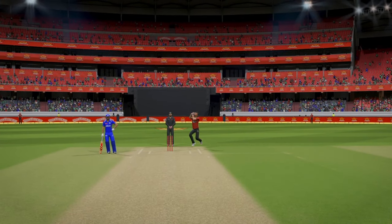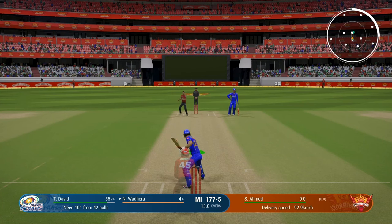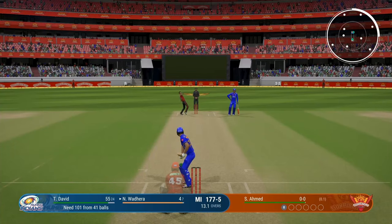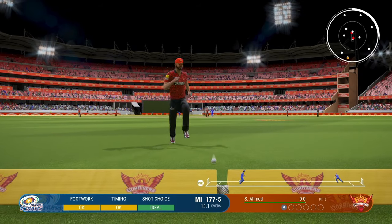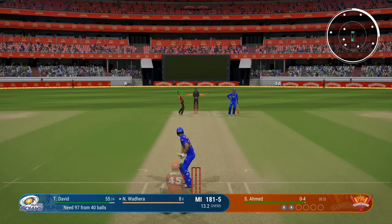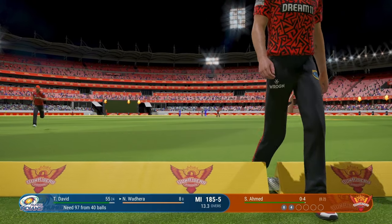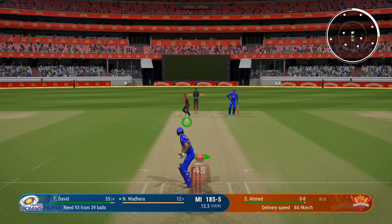Hitting sixes is just not happening so we'll have to be happy with these one-bounce boundaries. The required run rate has jumped back up to 14.43 — and the game is lagging, I almost got myself out there. Tossed up a little quicker at 94 km/h — got the edge and we'll get the boundary as well. Three or four boundaries like this, who cares as long as we keep getting fours. Going for it again — another edge — doesn't seem to have enough legs but no, it will go for four. 13.3 overs, 185 for five.